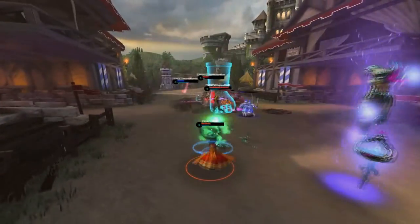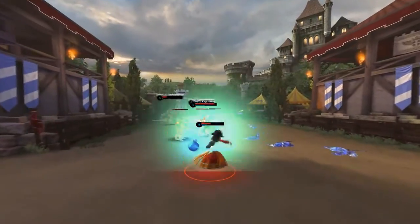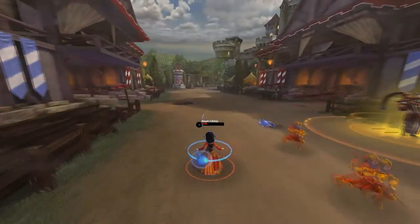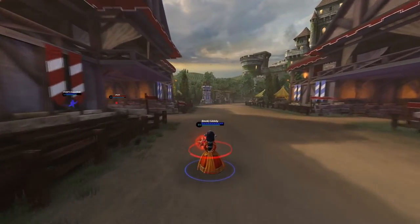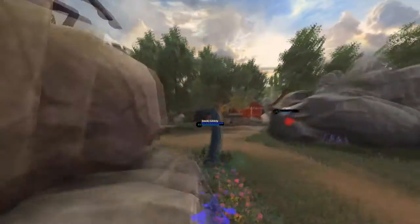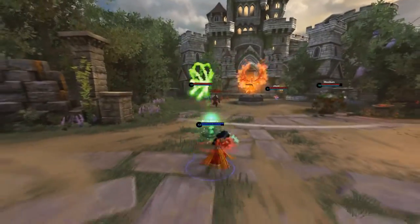Your lane clear early game is really not fantastic, so be careful. One of her strong features is her mobility. Her dash allows her to either escape or get in range of enemies and just destroy them at the right time. Mobility is everything in MOBAs, so use it wisely and be intelligent with it — like right there, I used it to get the kill on that Cupid.